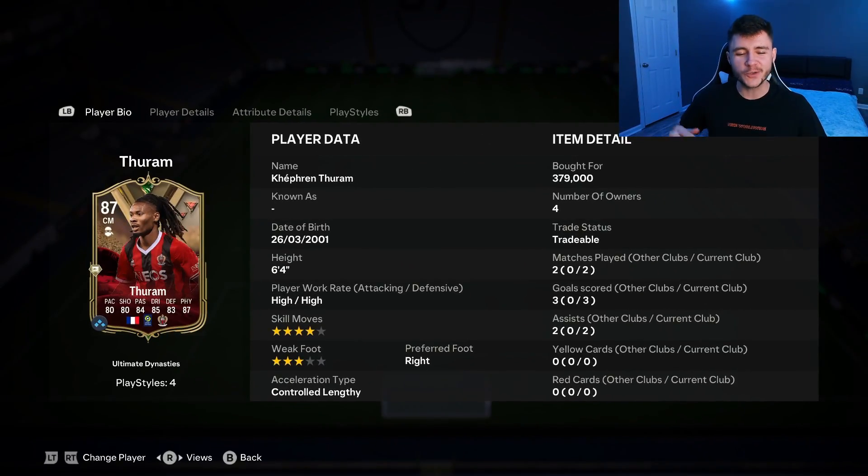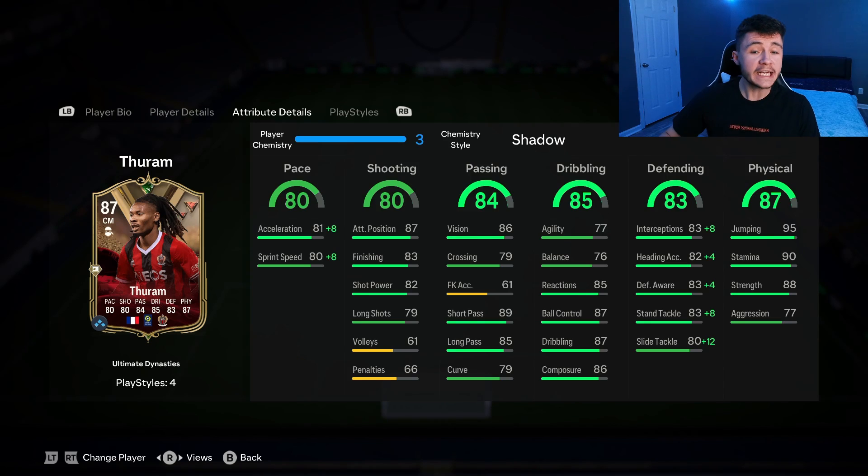There you have it, ladies and gentlemen — that is us using the new Ultimate Dynasty Turam card in two games of division rivals. We ended up getting three goals and two assists with the card from the center mid position. As a box-to-box midfielder, I think he's probably my favorite player so far in FC24 — he's just so OP in-game. He is currently going on the market for roughly 400,000 coins, which is a bit steep, but for that price you guys are getting a phenomenal, phenomenal player.